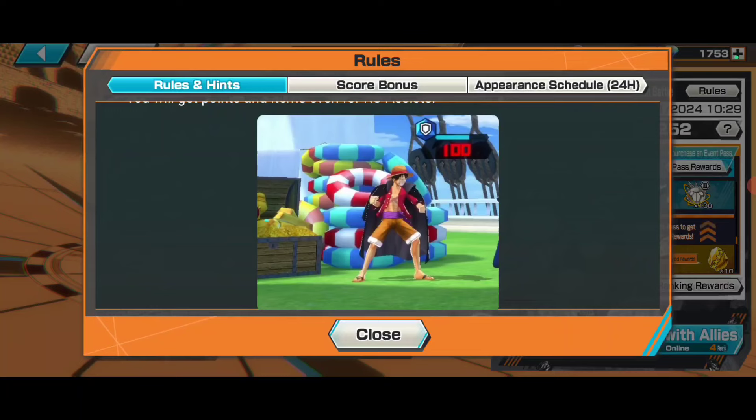If you go for Onigashima Luffy, you will get one fragment for Onigashima Luffy. Only the person who kills him gets that frag - only one frag per match. Whoever kills him, only that person will get that frag.